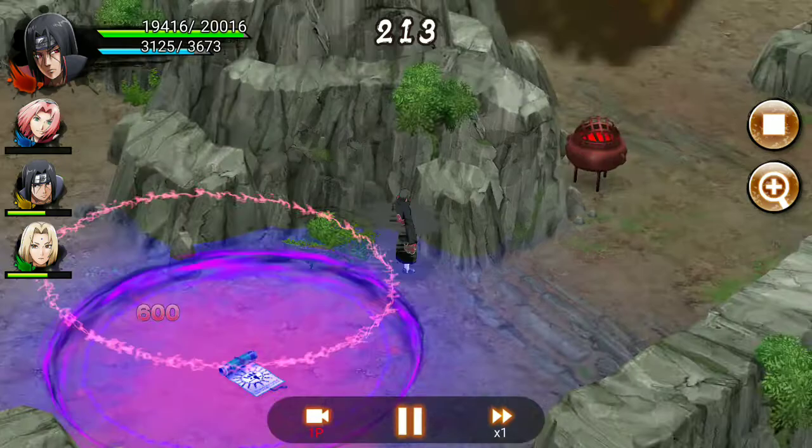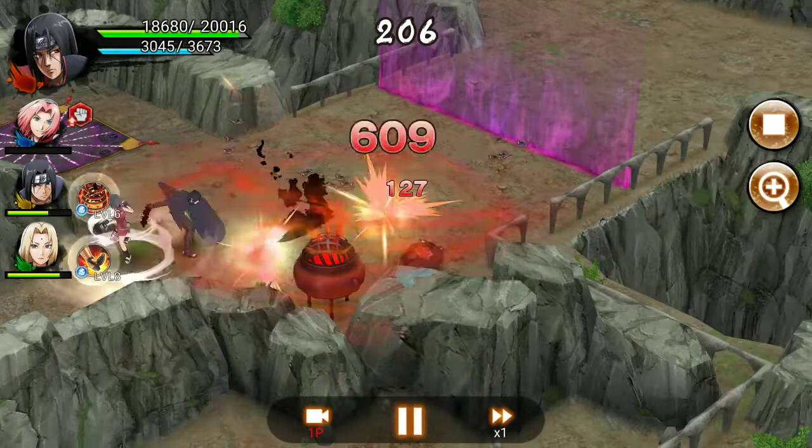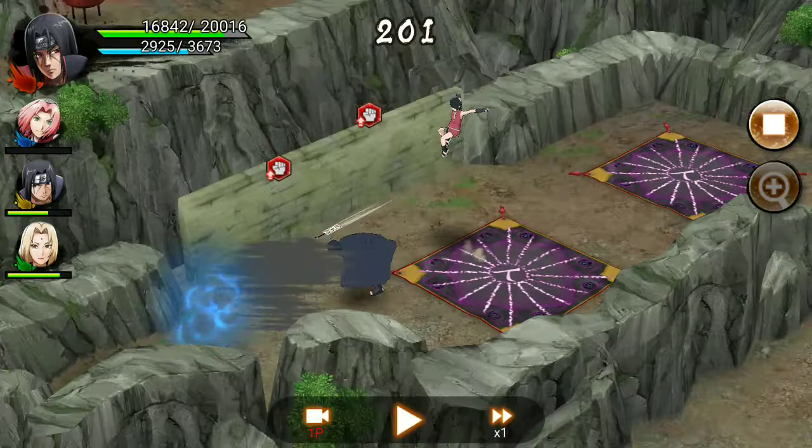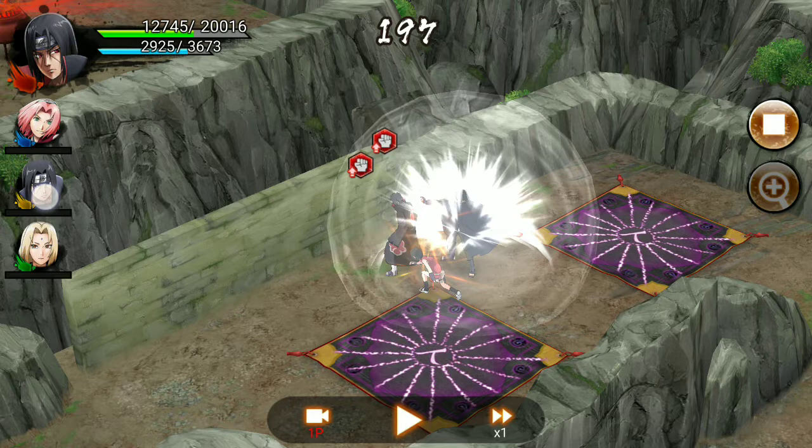I can see that Sakura is dead. I made a stupid mistake here — I didn't notice what I was doing and just like that I get hit. This is bad. Notice the HP of both Tsunade and Itachi — the HP instantly went down, meaning they got hit by the ultimate.